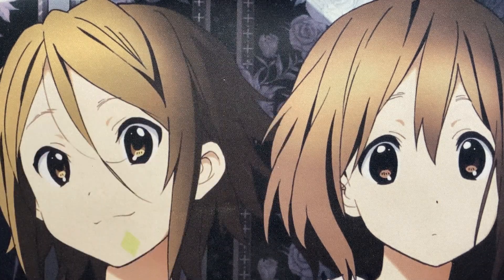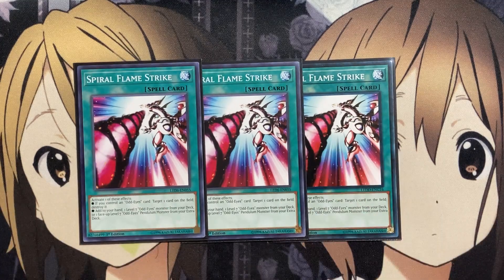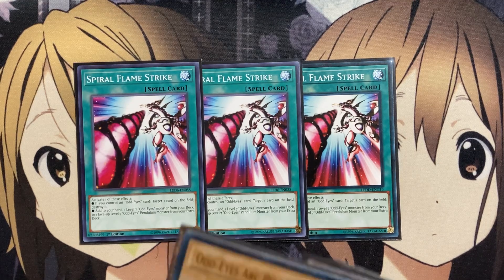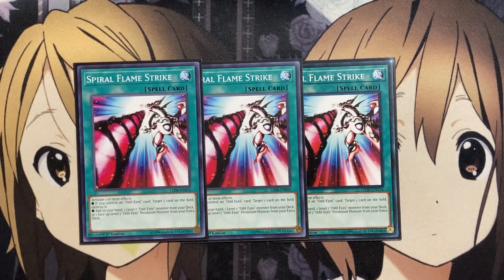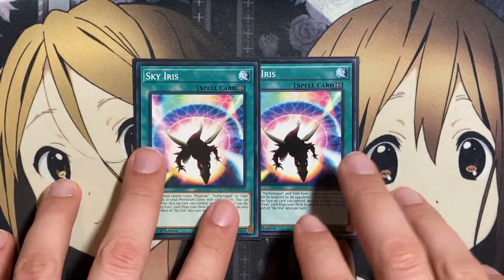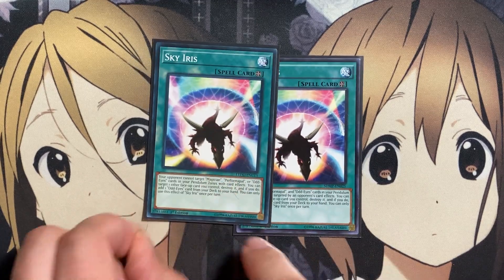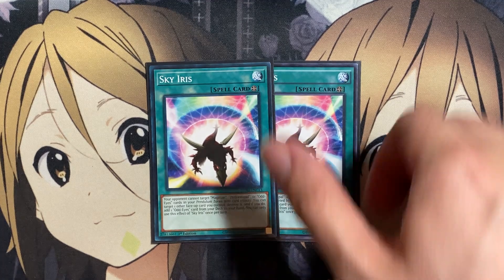Moving on to the spells: three copies of Spiral Flamestrike. You activate one of these effects — if you control an Odd Eyes card, target one card on the field and destroy it; or add to your hand one level 7 Odd Eyes monster from your deck, or one face-up level 7 Odd Eyes Pendulum from your Extra Deck. This card gives you recycle or search power, and if you need Odd Eyes Arc Pendulum or Odd Eyes Pendulum Dragon, you have a search for either one — very versatile. Next, two copies of Sky Iris, our Field Spell. Your opponent cannot target Magician, Performapal, or Odd Eyes cards in your Pendulum Zone. And you can target one other face-up card you control, destroy it, and if you do, add one Odd Eyes card from your deck to your hand — great search variety plus protection for all our other cards thanks to Sky Iris.